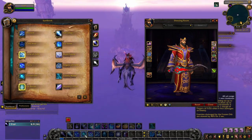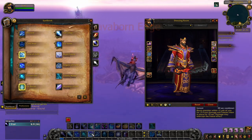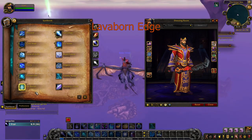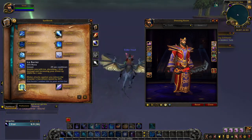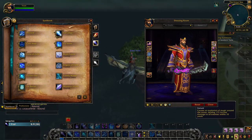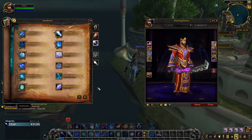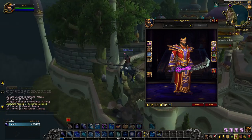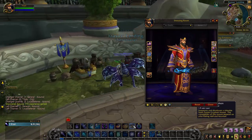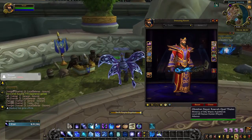For PvP achievements, Fire Mages can unlock the Lavaborn Edge artifact appearance. Reaching honor level 10 will unlock the red tint. By honor level 30, you'll unlock the green tint of Lavaborn Edge. Should you reach honor level 50, you'll be rewarded with a purple tint. And if you reach honor level 80, you'll unlock the blue tint of Lavaborn Edge.